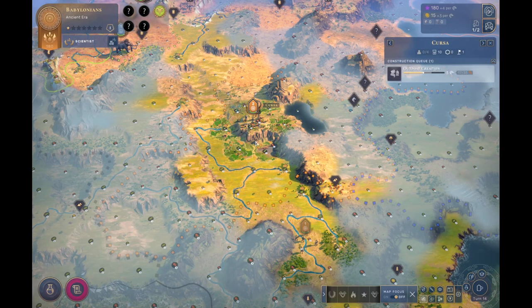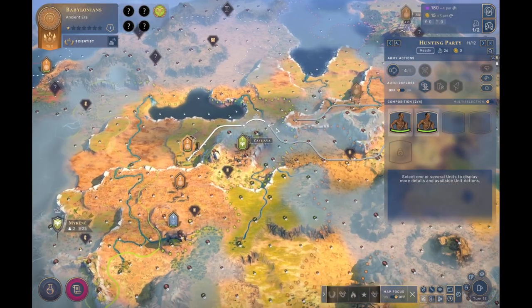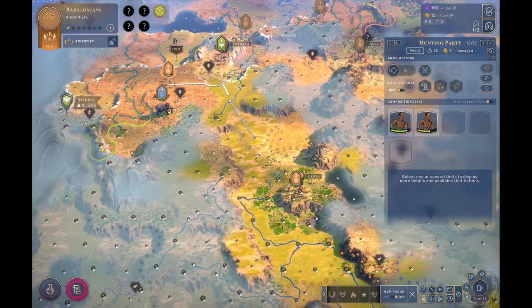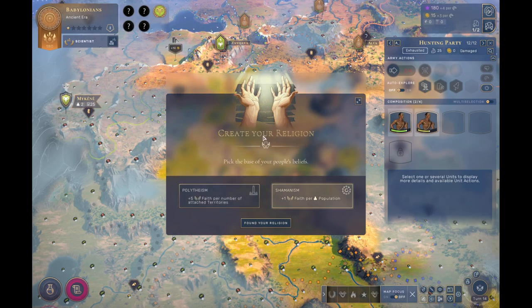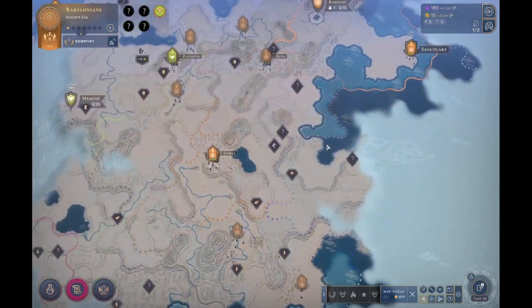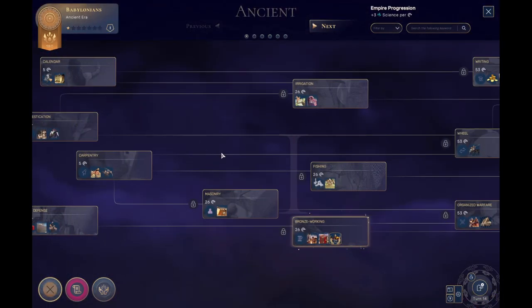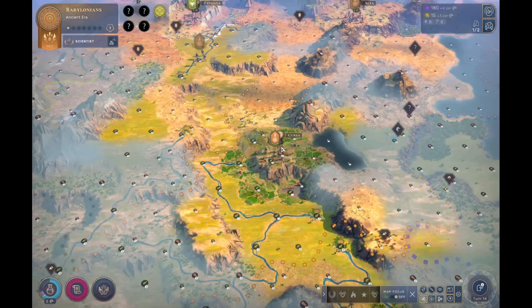We'll have plenty of influence to get the cursor outpost turned into a city as well. I settled that a little bit on the late side, but it will work out just fine. I don't like the Mycenaeans having an outpost there — I don't like this at all. But I don't want to attack those scouts there because that wouldn't go very well. We're going to go with Babylon — we have an agrarian style or a food-based emblematic district, so I think shamanism is best for that.